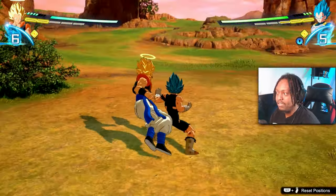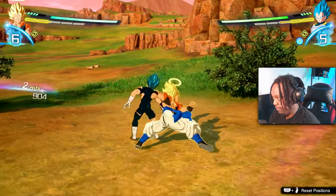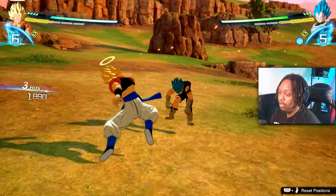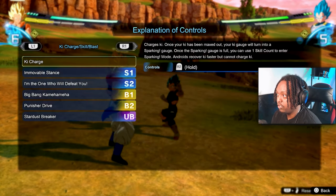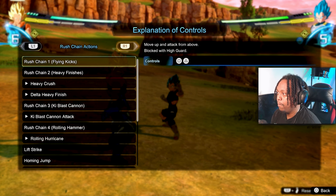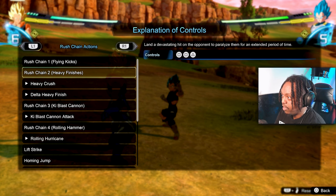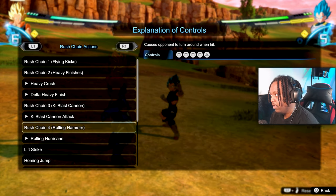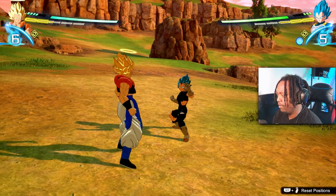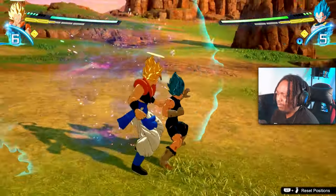His buttons are not going to be the same as Gohan's. Square-triangle is still the rapid kicks, but his square-square-triangle is now the gut punch or gut kick. Every character has their own variation, which you can find in the explanation section. If you go to Rush Chains > Rush Chain Actions, it will tell you the buttons for each thing - heavy finish (gut punch) is square-square-triangle, flying kicks is square-triangle, ki blast cannon is square-square-square-triangle, and rolling hammer is square-square-square-square-triangle.